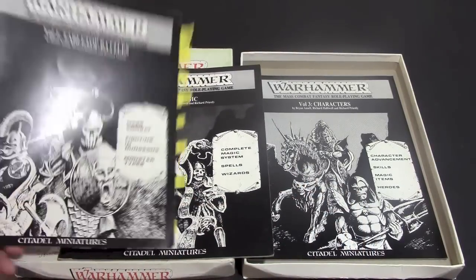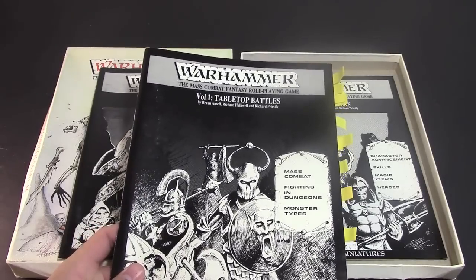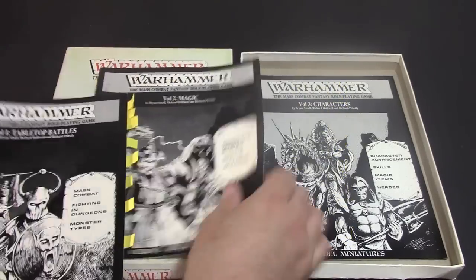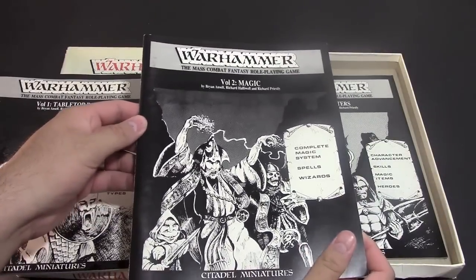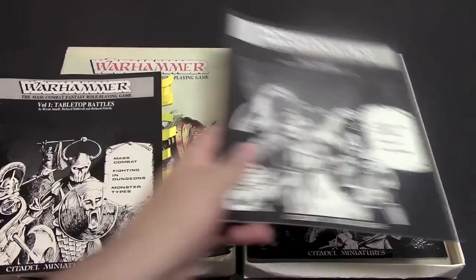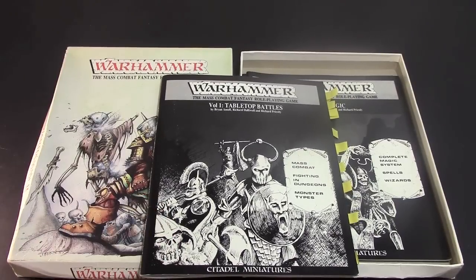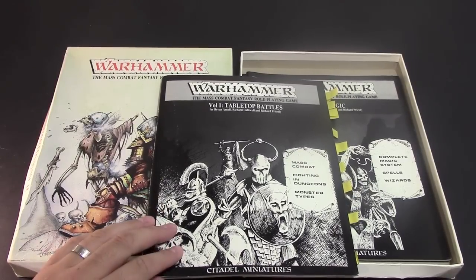The first book is the one I'm going to go over today. This is the Warhammer tabletop battles book — this is the rule book. Over here we've got the volume for magic, and then the last one of course is for characters and all that fun stuff. Let's take a crack at the Warhammer battles book first; I've got some fun stuff marked off.